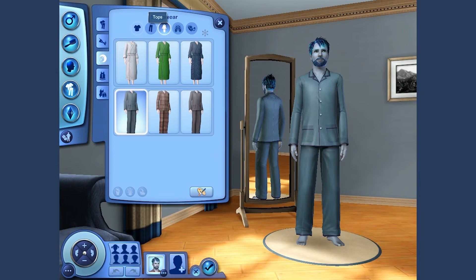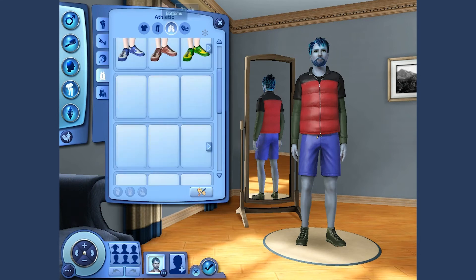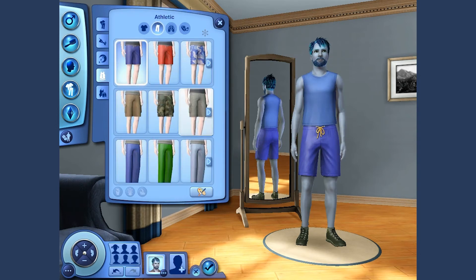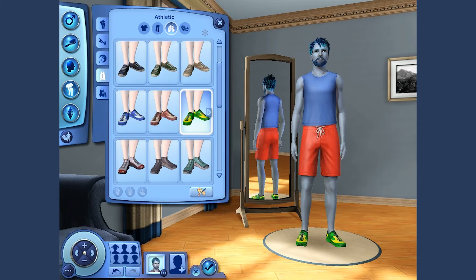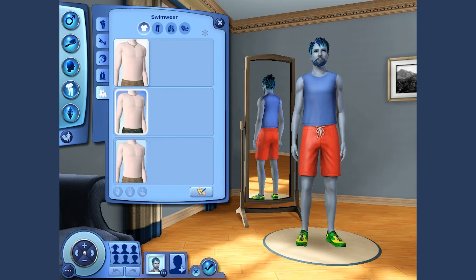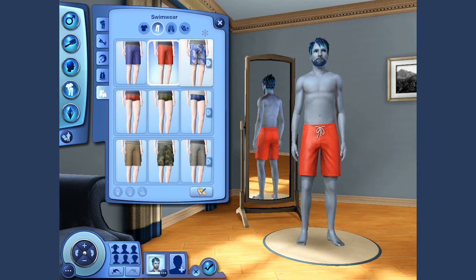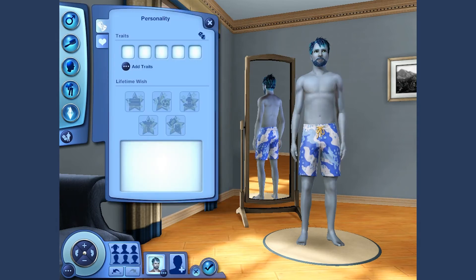We'll do that for sleepwear too — why not, just give him a blue robe. For athletic, let's give him a blue shirt, red pants, and crazy green shoes — awesome, that's perfect. No necklace for when he's swimming, and the trunks will be blue. Perfect. This guy's very blue — he's going to be a super blue kind of guy.